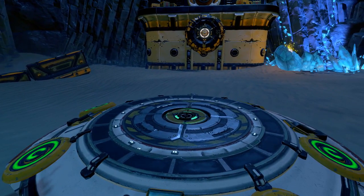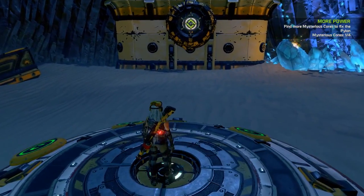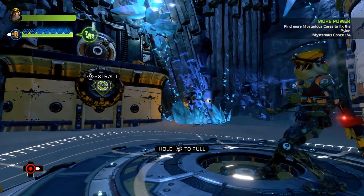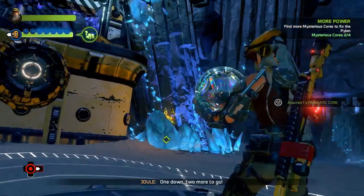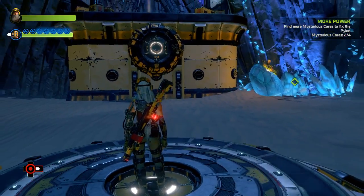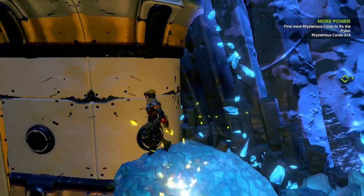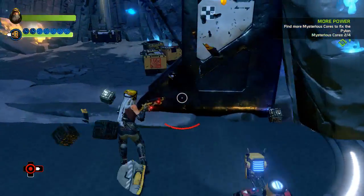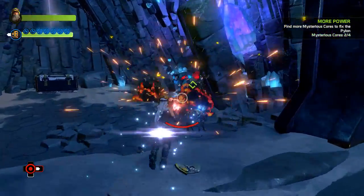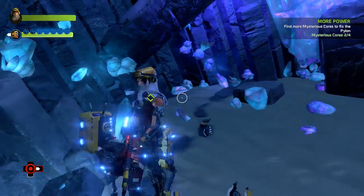That means I need to stand there and use my extractor. One down, two more to go. The game's already calling it a prismatic core — she has not once referenced it as a prismatic core. I just wish there was a consistency there. If you're gonna call them a prismatic core, that's fine, just let the character identify it as such.